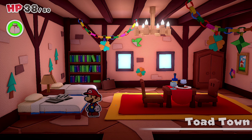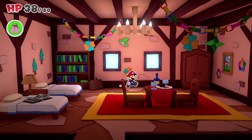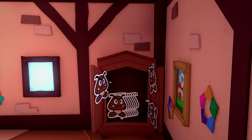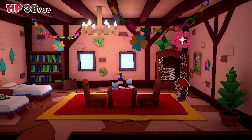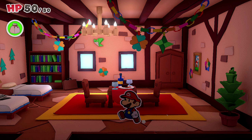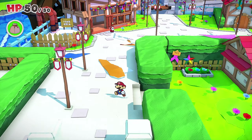We made it inside the red brick building. The Shy Guy said the hook was in a red brick building by the port. There's going to be a Goomba — just watch. Actually, it's good Goombas! 'Get back, you pipe-mustache monster!' 'Oh it's you — thanks for saving us earlier, here's a little something for your effort.' More health — we'll take it!